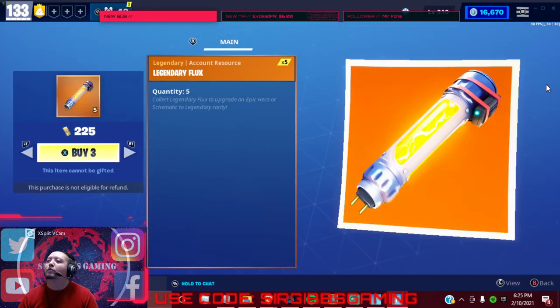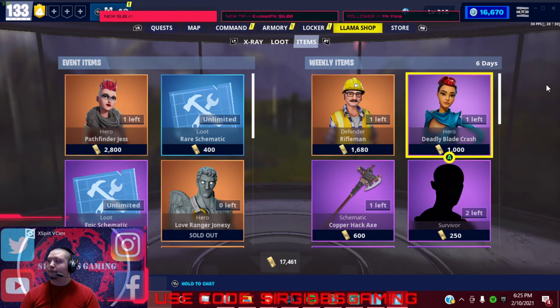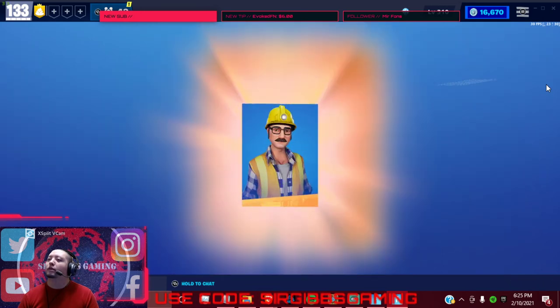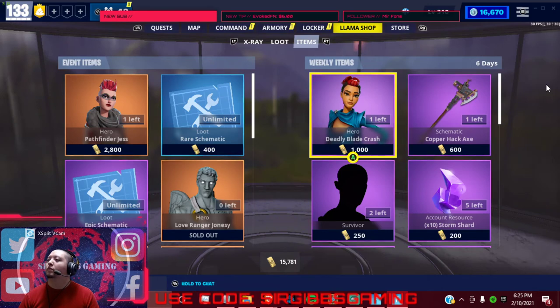You got your legendary flux — make sure you buy your legendary flux, guys. And you got the Rifleman in the item shop. I always buy these two — you might get a good perk on them. Never know. And then Daily Blade Crash — if you haven't got her, you can get her for collection book or for scrapping purposes. A hack axe.